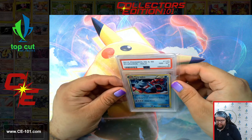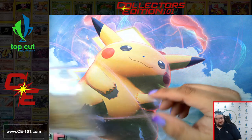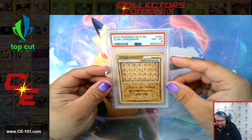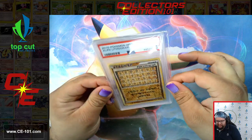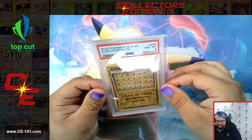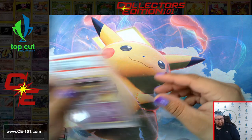Got a couple secret rares — the Gyarados secret rare from HeartGold SoulSilver. The Alf Lithograph — these were really cool ideas for cards. They have that old ancient Egyptian style text, all spelled out in the Unown language. This one says 'look at your opponent's hand' — not very helpful, but a cool looking card.